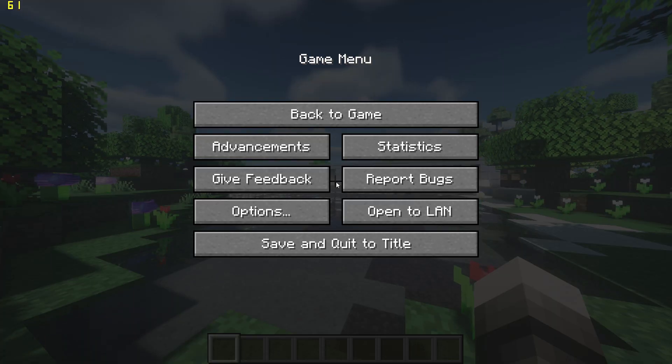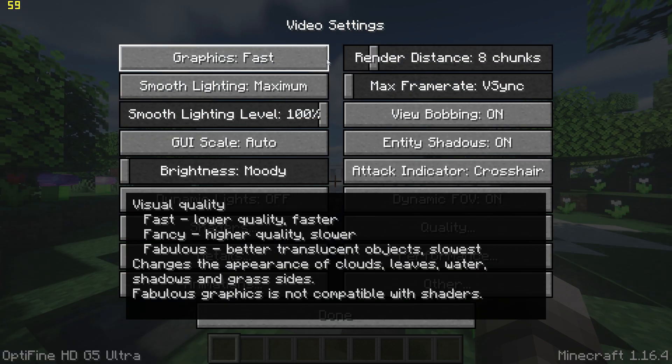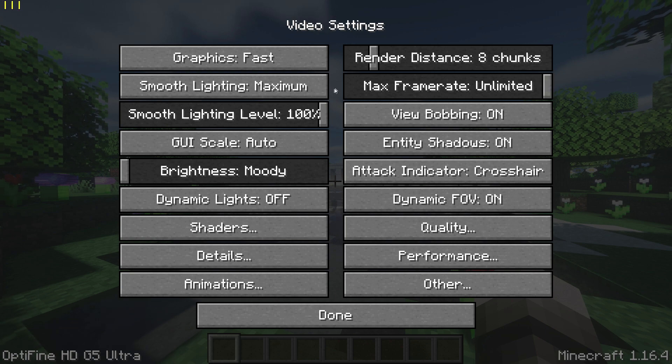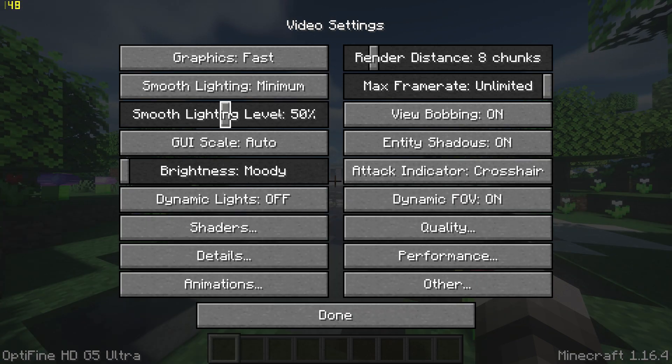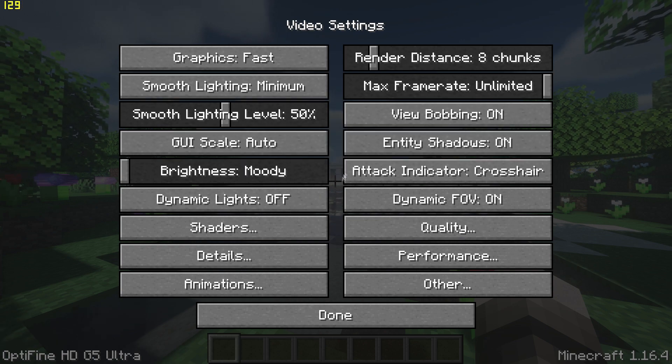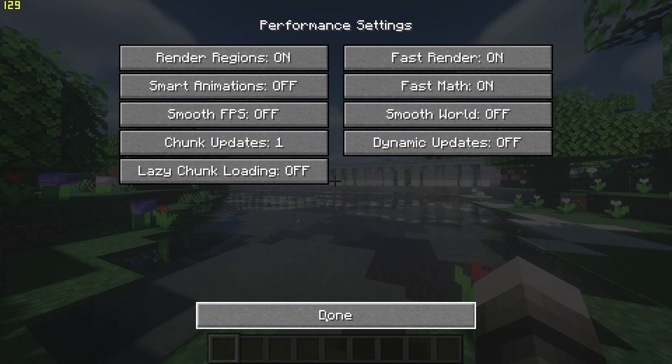Now pause the game, go to options and video settings and then start by changing graphics to fast, turn VSync off using the slider, change smooth lighting to minimum with 50% and turn off dynamic lights. Then go to performance settings and turn on render regions, fast render and fast math.